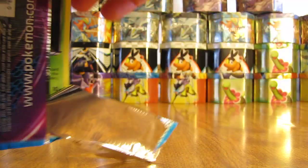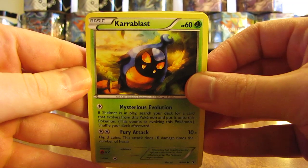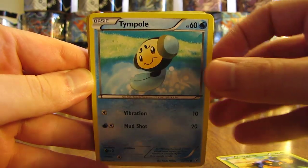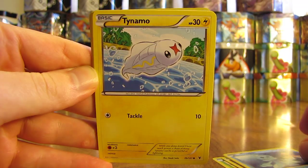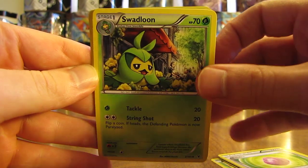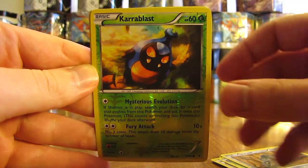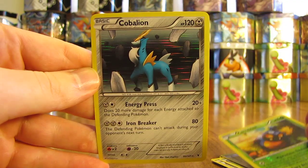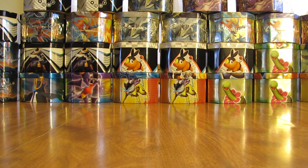Next pack here — Hydreigon on the front. First card here: Karrablast. There's a Tympole, Litwick, Frillish, Tynamo, Eviolite, Swadloon, Durant. The reverse holo is a Karrablast — just a common reverse holo. And the rare is a Cobalion holo. So a very good holo card. It's nice to get legendary Pokemon like Cobalion as holo cards.